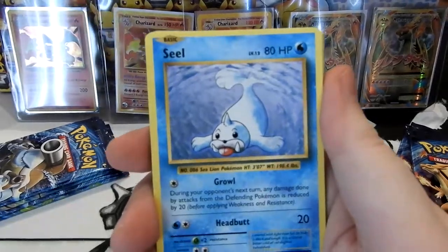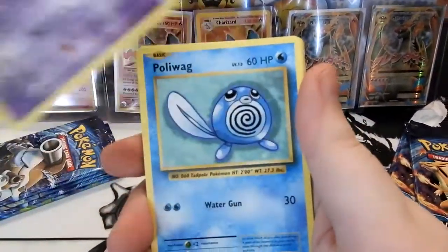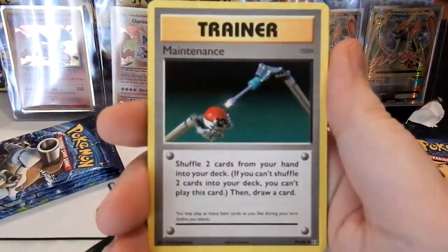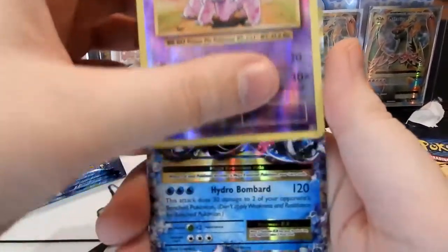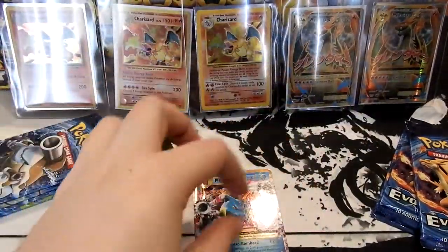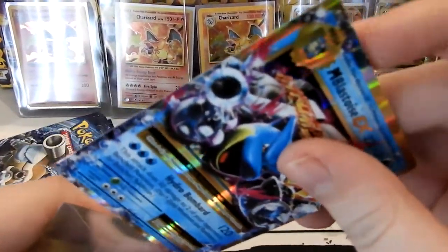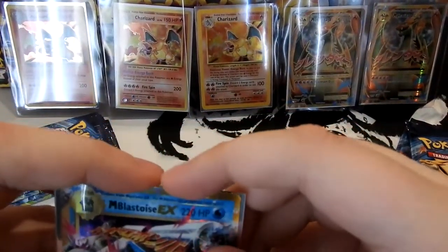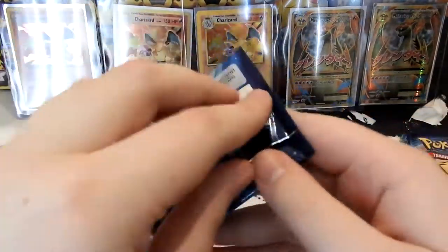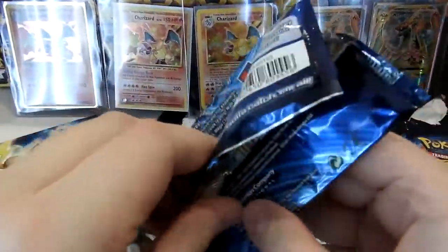Starting off with a Charmander — is this the sign we want? Is this the one that's going to give us the Charizard? Magnemite, Ghastly, Poliwag, Brock's Grit, Poliwhirl, Maintenance, a Reverse Knitterino, and a Rare is a Mega Blastoise EX. This is a Blastoise box — that's what I'm getting at. I don't think we're going to get any Charizards. I think we got bamboozled and we're only going to get Blastoise related things, because we got this and we got the full art form of this last time.